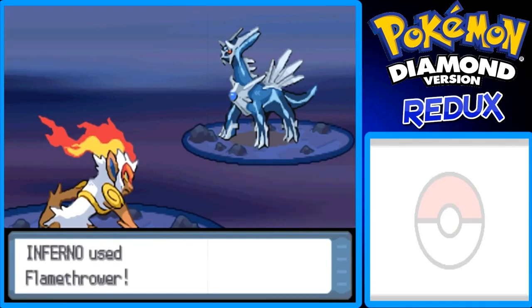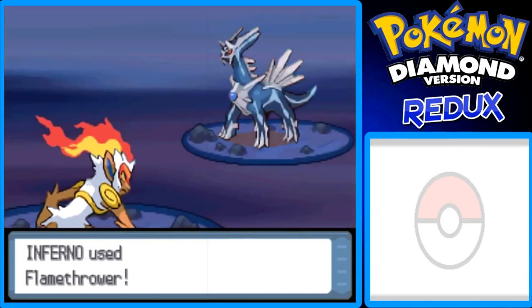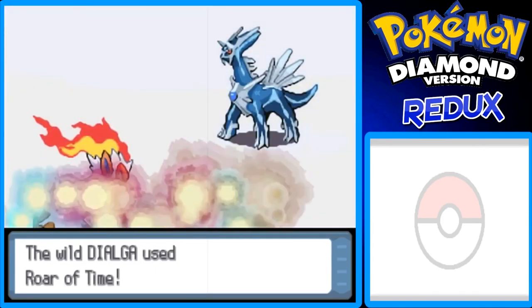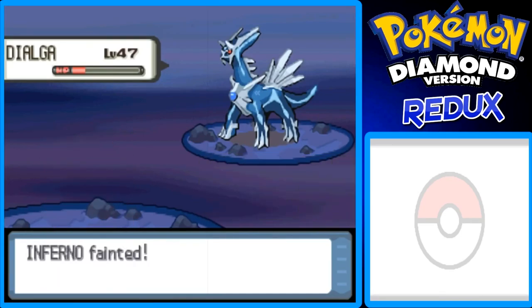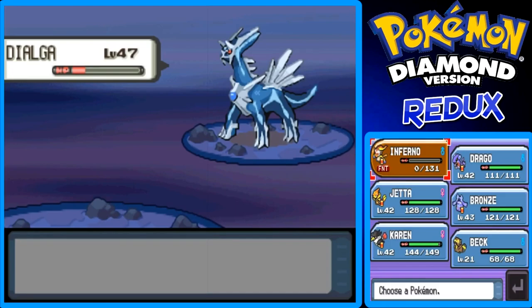Let's use another Flamethrower. That's all I'm gonna do for now. It's gonna use Roar of Time — watch out, this one's gonna hurt. This move's gonna hurt Infernape a lot, probably knock it out. Well, Infernape has done its job. I'm just trying to weaken the Pokémon. Luckily this Pokémon doesn't know any restoring moves like Recover, unlike Mewtwo in Pokémon LeafGreen, FireRed, Red, Blue.